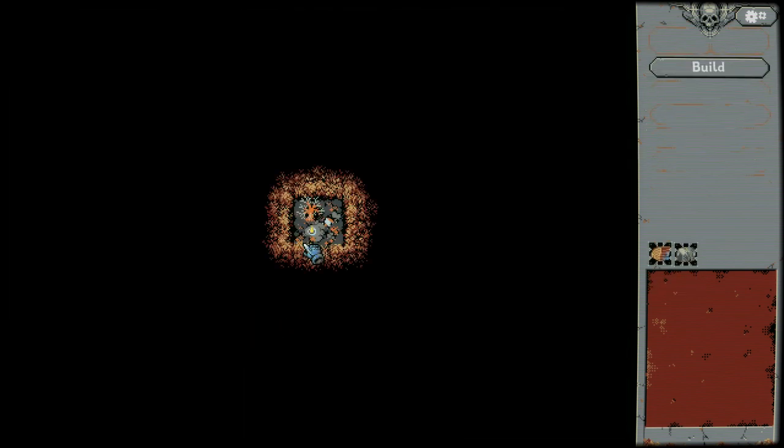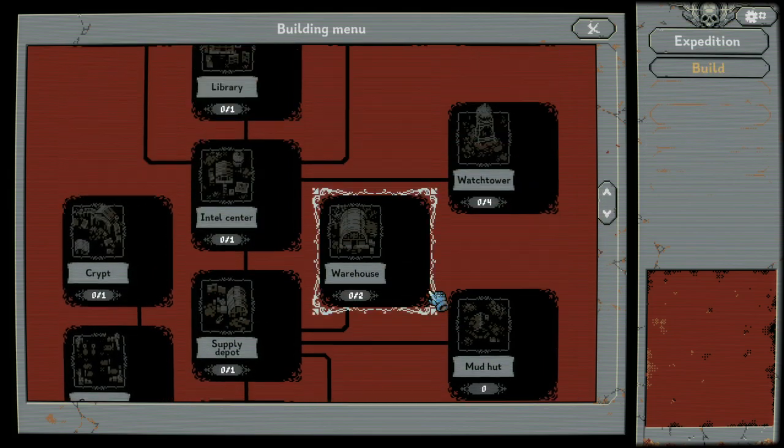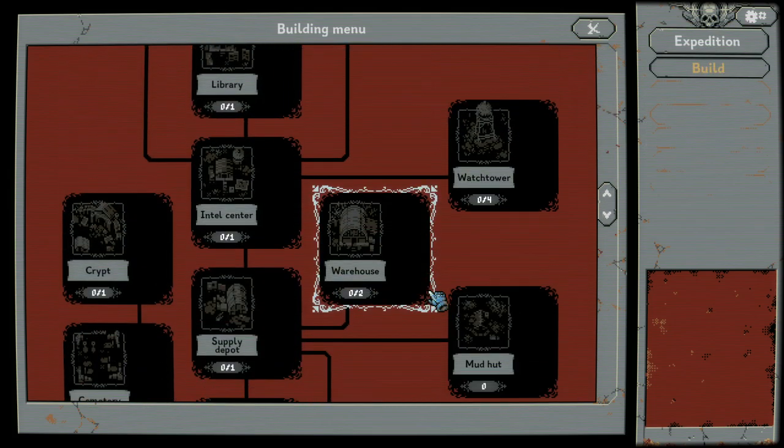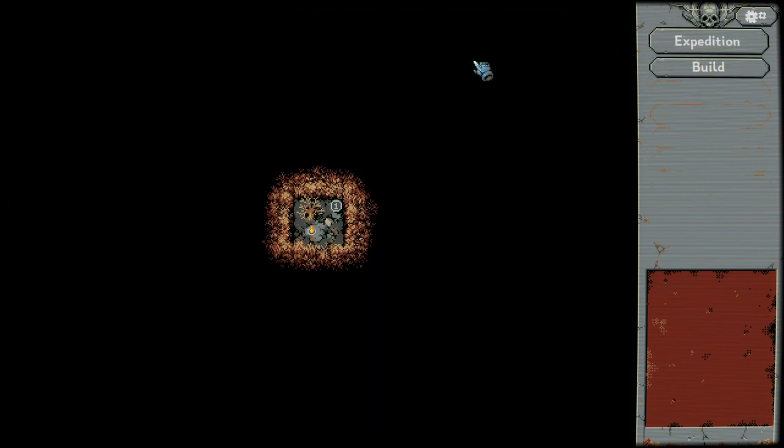We start off by, similar to in Dark Souls, building our campfire. We can't build anything else yet, but we have all sorts of things that we can build for our base. This will get bigger and bigger, and the dark void kind of represents the fact that we can't remember anything else that's out there.